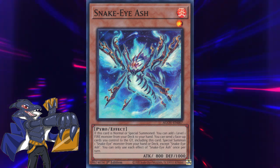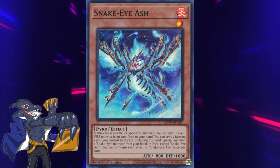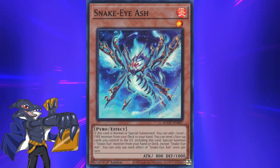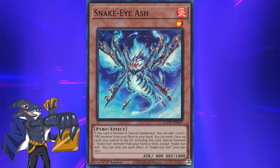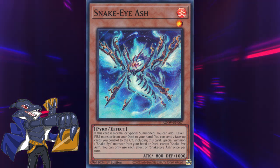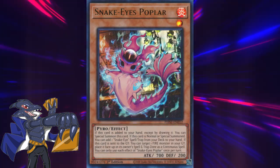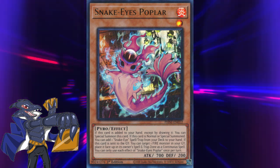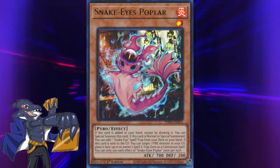With all the cards in the Diabilstar engine introduced, it's time for the Snake Eyes. We're opening this part with the main starter, Snake Eyes Ash, which on summon searches out a level 1 fire monster — and as mentioned previously, there are a lot of decent targets. Not only that, but you can also send it and another face-up card on the field to summon a Snake Eyes from the deck or your hand.